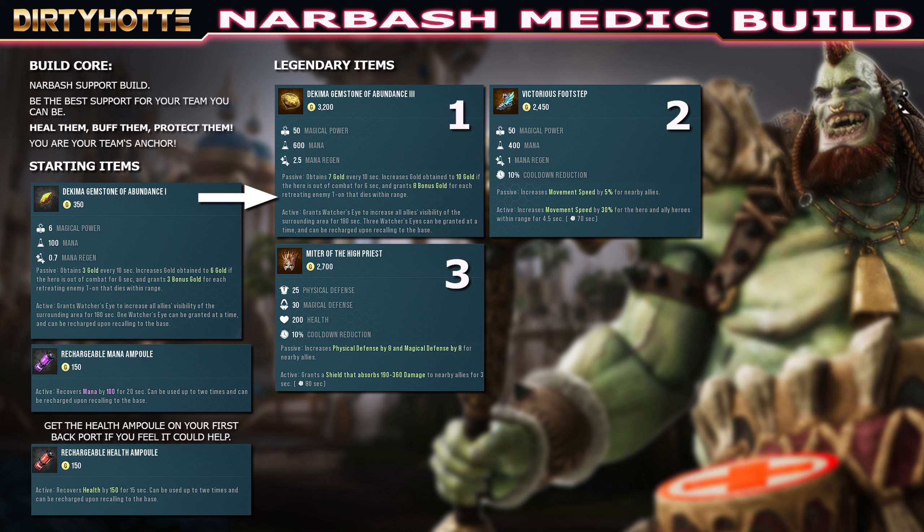Item number three: Meta of the High Priest. Good stats — physical and magical defense, a little bit of health, and cooldown reduction. What I really like about it is the active shield that absorbs damage for nearby allies for three seconds. I use that when things go bad or when your allies need help — you pop that shield and then heal them up with Nabash's E. That's my item number three.